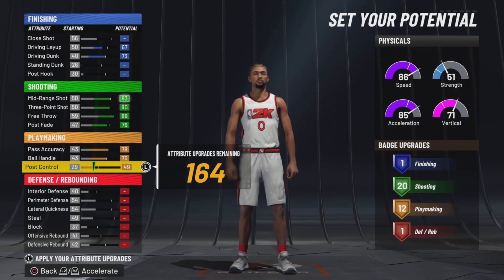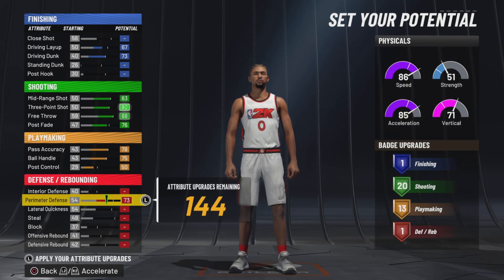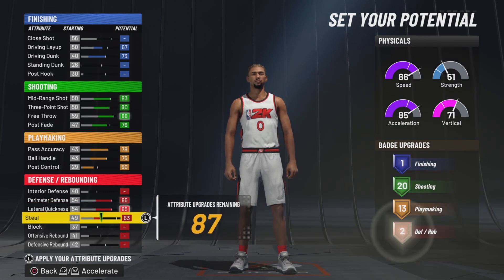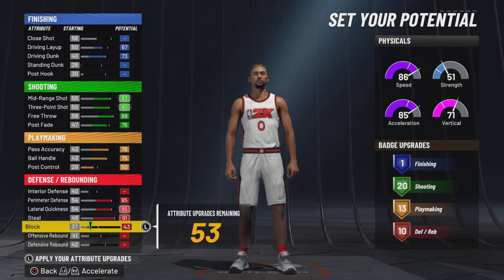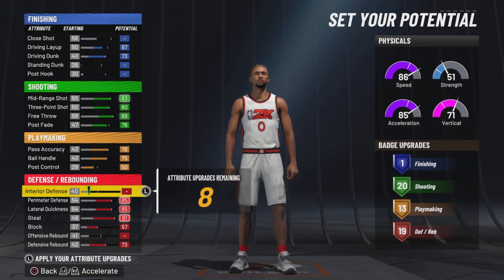For post control, we're going to max this out so we get to 13 right there — so 50 on the post control. Put the rest on defense: perimeter defense, lateral quickness, still 91 on the block. We're going to put the block up on defense to get to 73, and then the last eight we're going to put on interior defense. So the build has 120, 13, and 20.